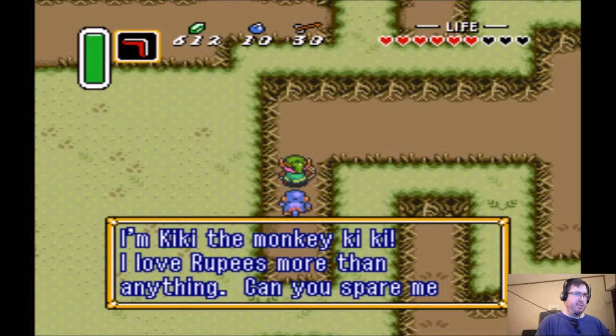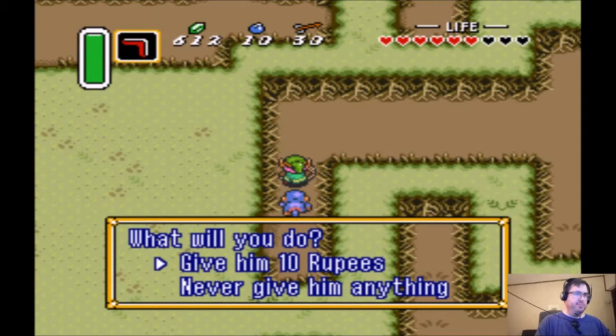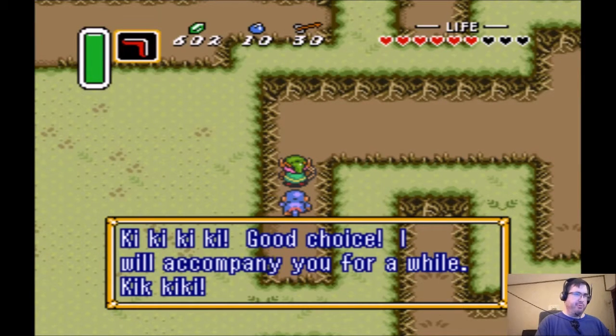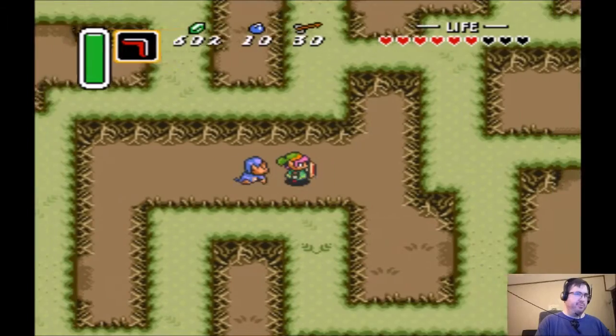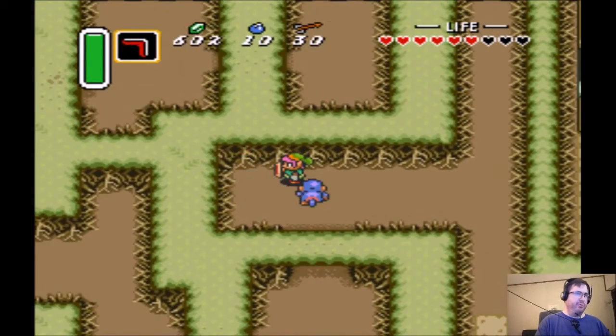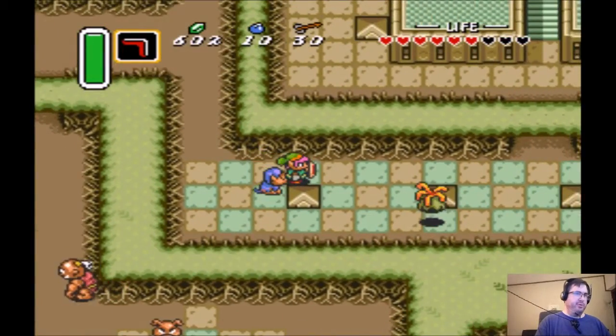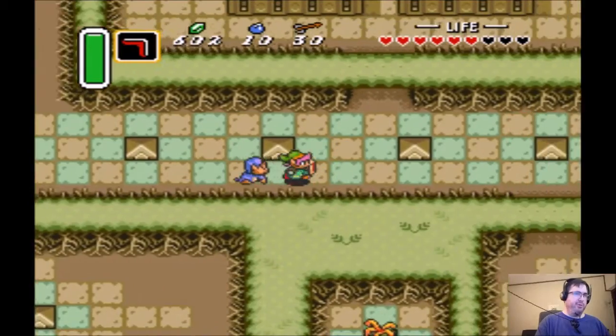So here's Kiki the Monkey. 'I love rupees more than anything. Can you spare me 10 rupees?' If you say never give him anything, he runs off. So you have to give him 10 rupees. Good choice — he'll say 'I will accompany you for a while.' So he just wanders around with you. If you go off the screen and leave this area, I believe he just runs away.